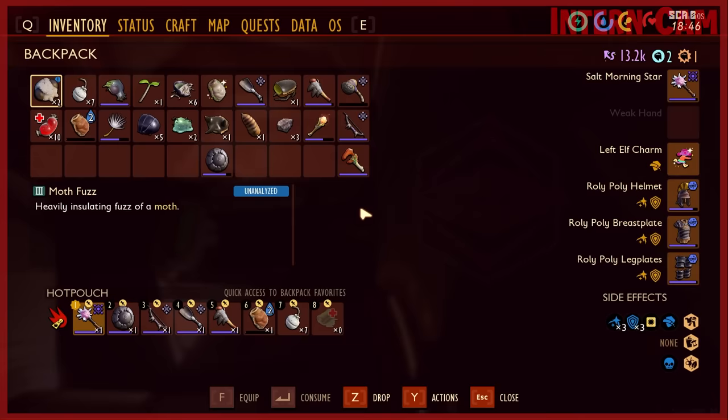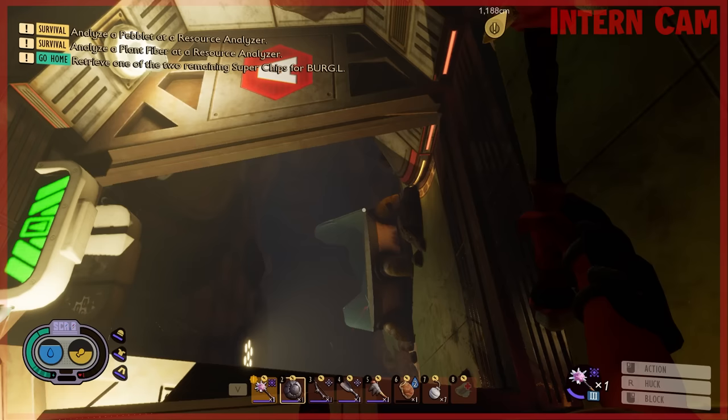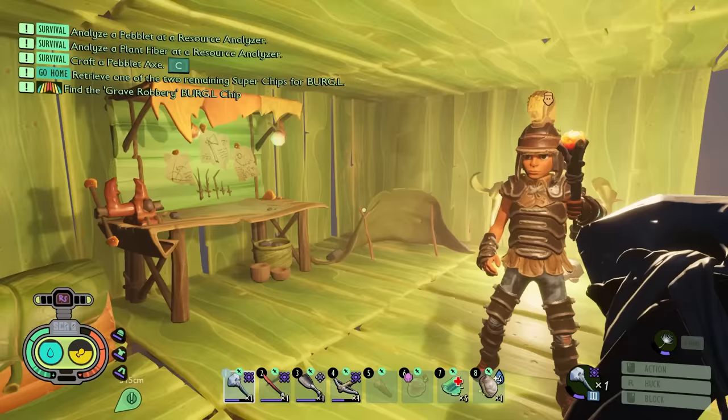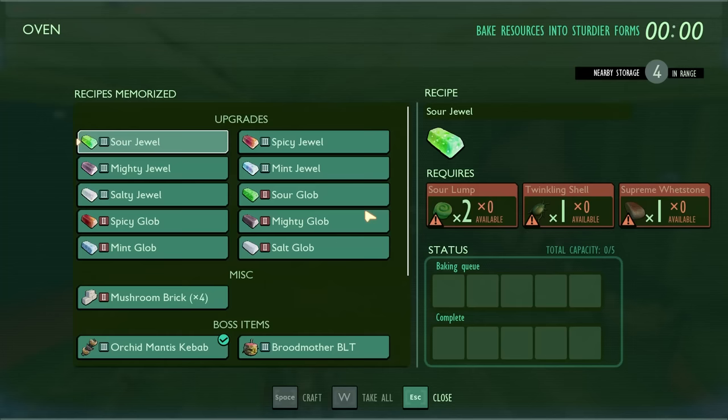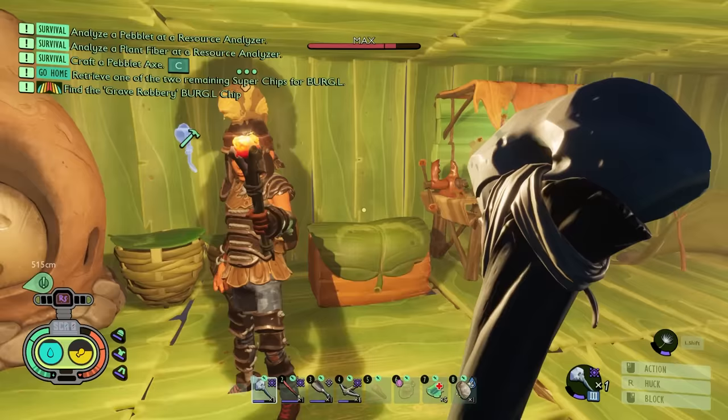The recipe takes brood mother chunk, fire ant head, and wooden splinter. We got brood mother chunks and fire ant heads. Do we have five brood mother chunks? We have eight. That means we don't have to fight that thing again. Thanks to you, intern - you are nice enough to get us through things so we can make an orchid mantis kebab. Kind of wonder what orchid mantis would taste like.